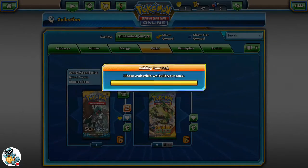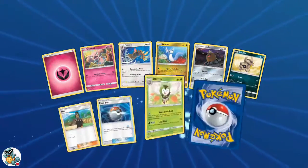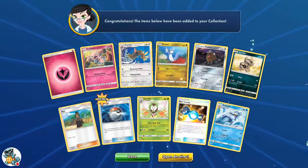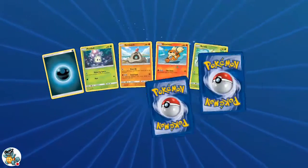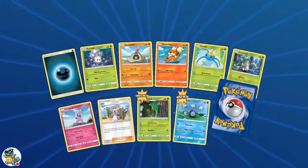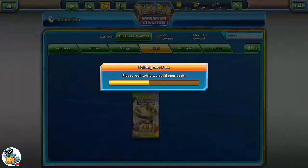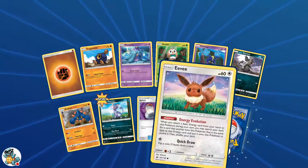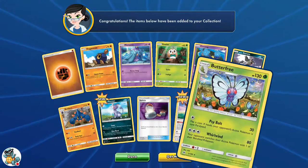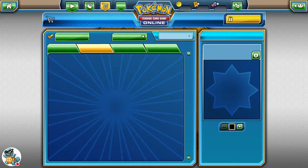Moving down to three more packs — let's see what we get. We get a Fairy Energy, Tortiini, a Pokeball, Rare Candy, and another Golduck. Just a few more packs left. We pull another Dark Energy, Fomantis, and Lily. This is our last Sun and Moon pack. We get a Switch, a Solgaleo GX, and just another Butterfree. And I made the same mistake as last time — I'm sorry guys. I'm going to make a little edit here so you guys don't have to watch me do this.